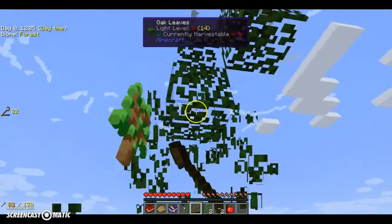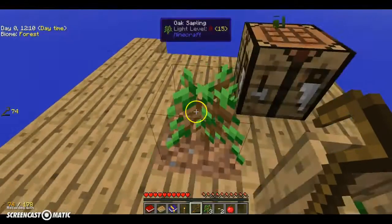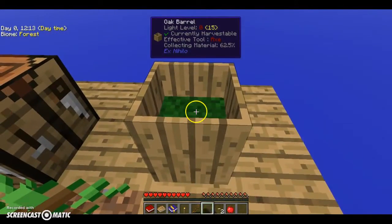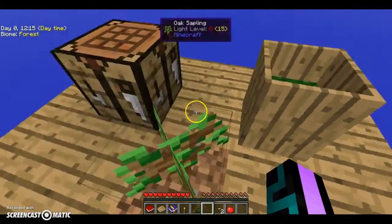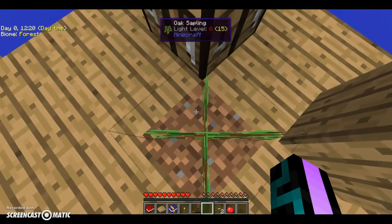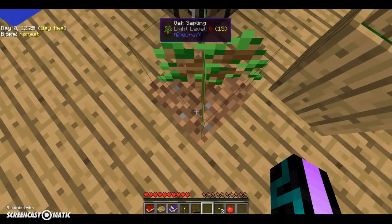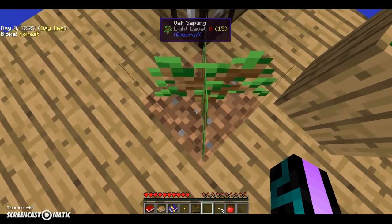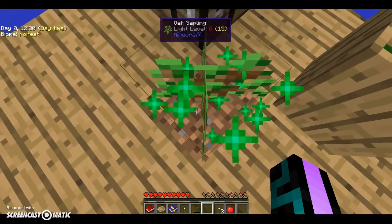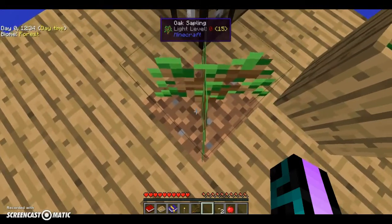We start off with absolutely nothing except a tree. Just twerk for the tree — just like Miley Cyrus, I'm sorry. I'm hoping to make more episodes like Prison or different mods — modded Minecraft and that stuff, like Crazy Craft, I might do.